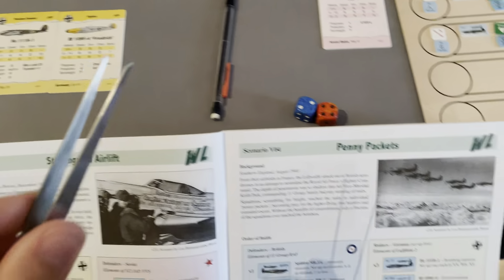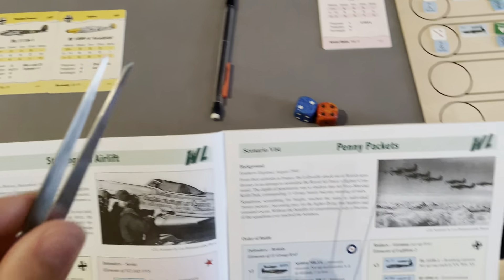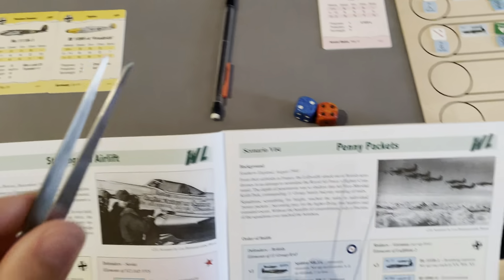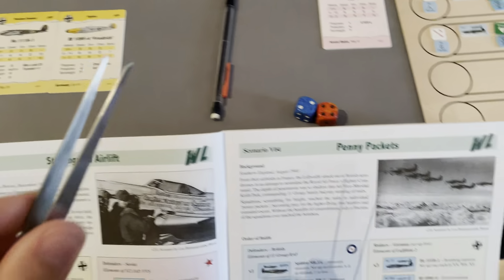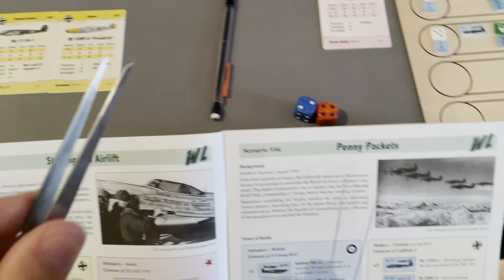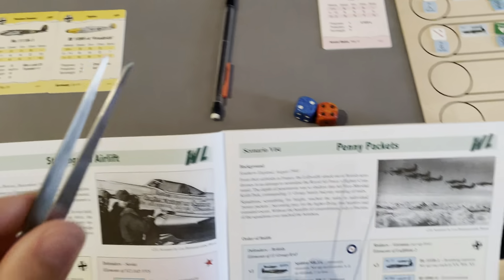For setup, the Germans go first. The HE 111s set up at least five squares apart in columns I to O at altitude one. I'm going to place them as close together as possible — one, two, three, four, five — because I've only got one flight of 109s to protect both, and the closer they are together, the easier it will be for the escort to spot them.